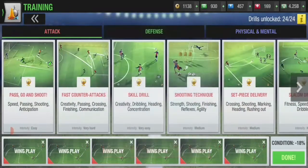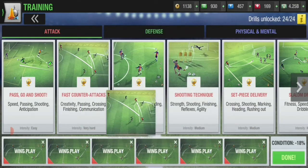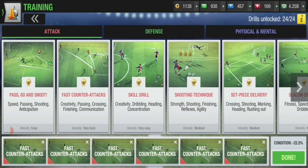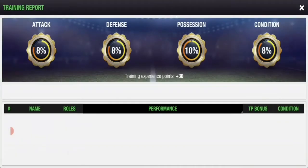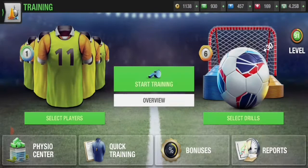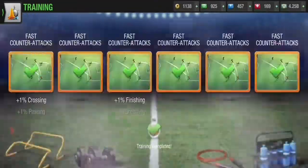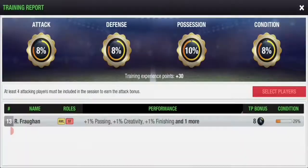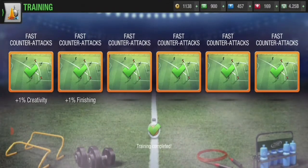We're almost at 100 but wing play is not doing much now. We're going to be training fast counter attacks because it is a very hard training and it will give us a boost in finishing — not so much in shooting — but also some boost in passing and creativity. We're just going to spam fast counter attacks and see where it takes us and how fast.